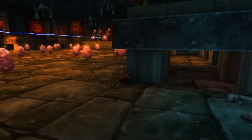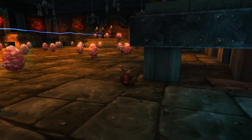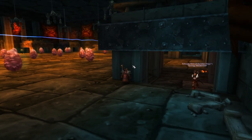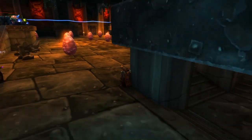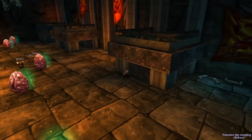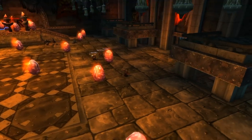Razorgore does an AoE fireball. When we call for it, your ranged can step to the side and line-of-sight it to avoid raid damage, then step back out. We'll put one druid standing at this position for healing, so they can heal the raid. Melee can jump underneath to line-of-sight the fireball as well.